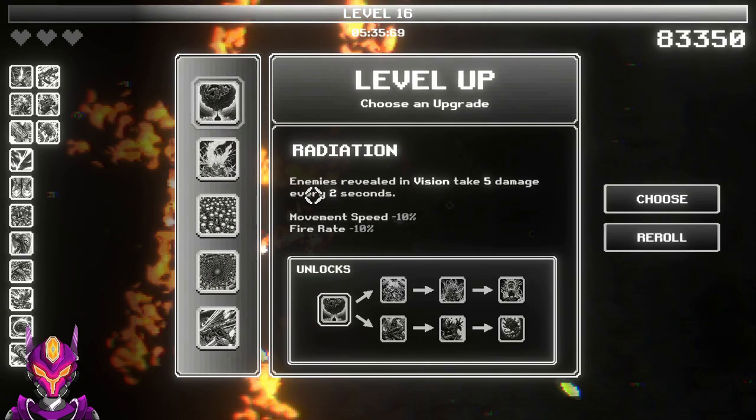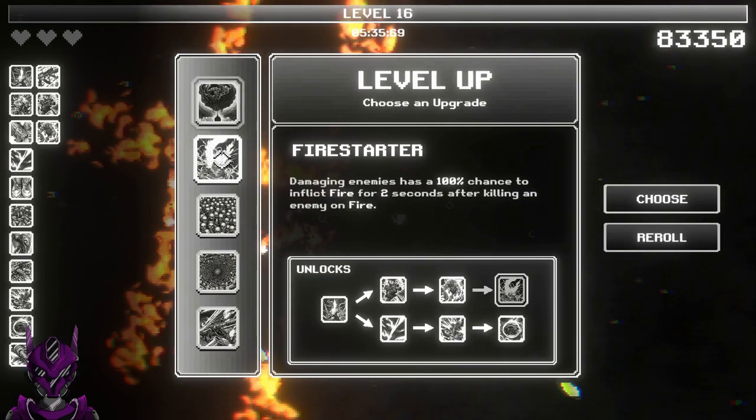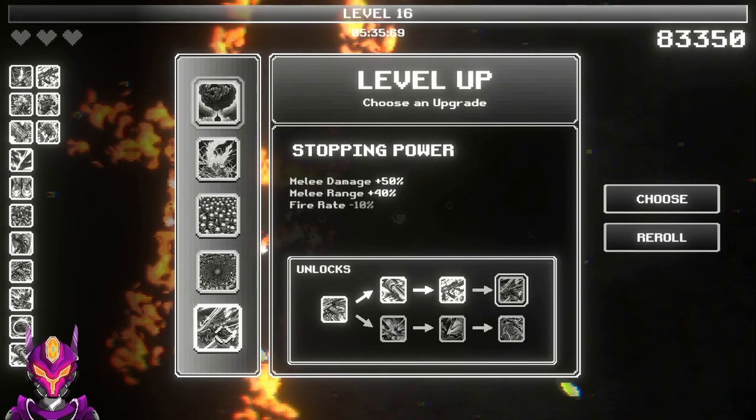Those things are getting fast. Fire starter — damaging enemies has a 100% chance to inflict fire for two seconds after killing an enemy on fire. Down here: stopping power, melee damage, melee range.